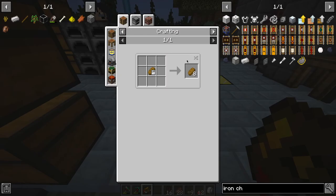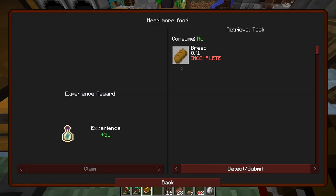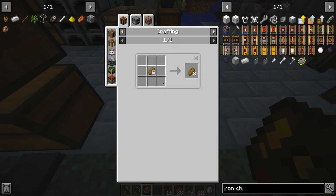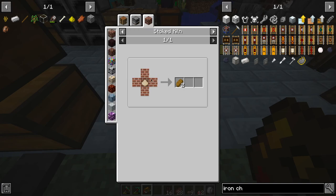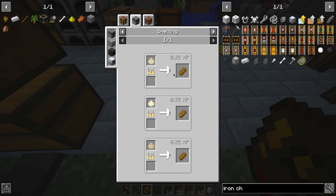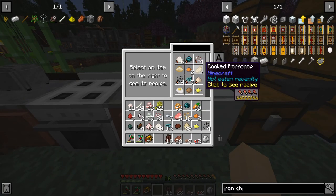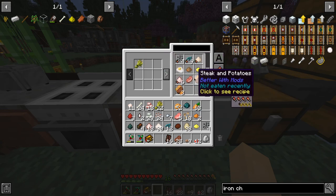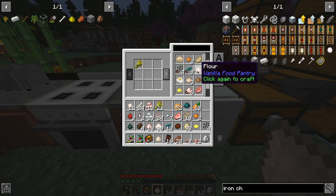Let's make some bread so we can unlock that. So bag of bread... paper bag... I just want to make bread. Here we go — we need flour. If we put it in a stoked kiln it makes two bread instead of one. So to make flour, it's literally just one wheat. Click again to craft — you can craft in this, so much better than going back and forth.